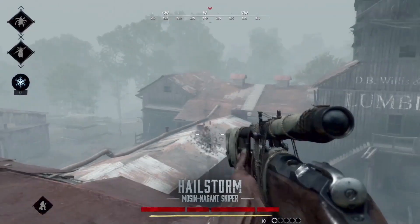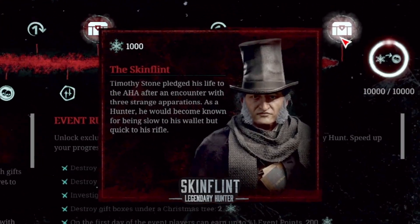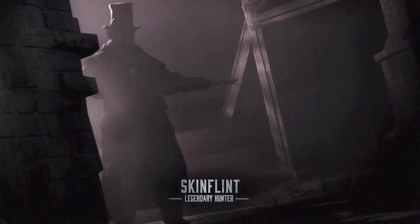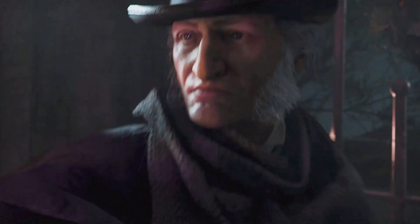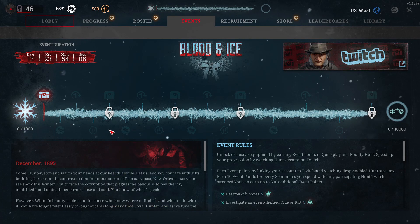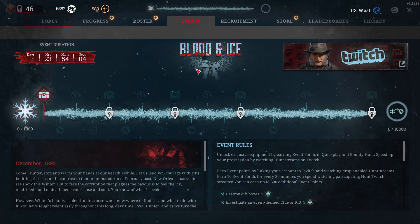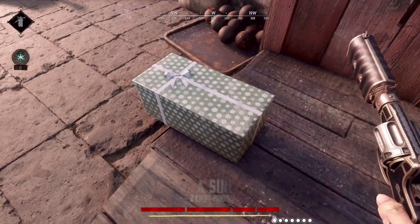The next big unlocks are really cool. First is the Hellstorm for the Mosin Nagant sniper — this skin is just nuts. The last skin unlock is really unique because it's a legendary hunter skin called Skinflint. It's going to be a bit of a grind, but these are all the skins you can unlock at this event, along with other unlockable items and cash along the way. Let me know what skins you're most excited about — I think the Hellstorm is one of the best skins in the game.